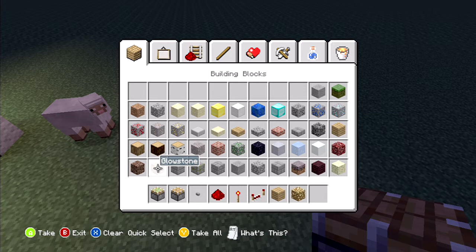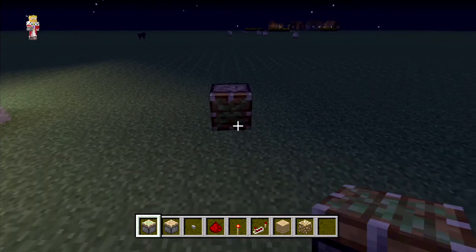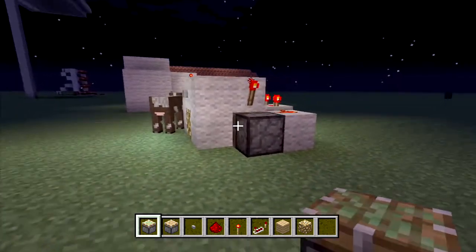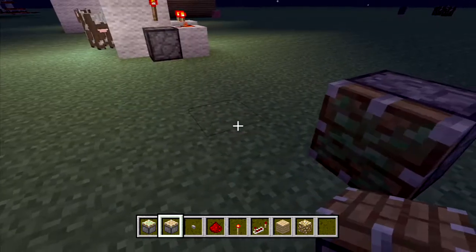We'll replace it with glowstone again because I find that to be the most useful. So what we're going to do is put a sticky piston down like this. This is if you want it on the ground — I'll show you the next example in a minute. Put one sticky piston down on the ground.